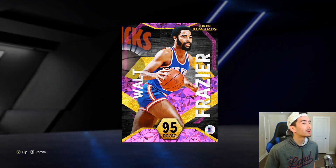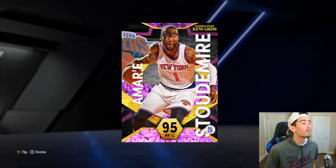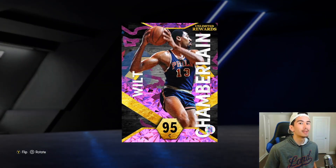Off the bench, we got Walt Frazier as a token reward, Chris Mullen as a token reward, Purvis Short from triple threat, Amari Stoudemire from domination, and Wilt Chamberlain from unlimited.